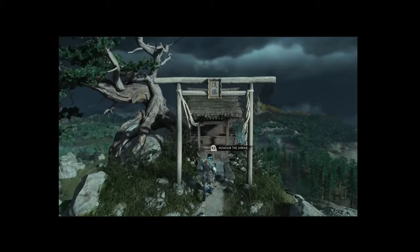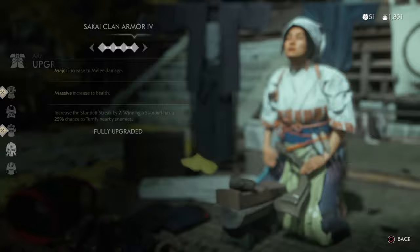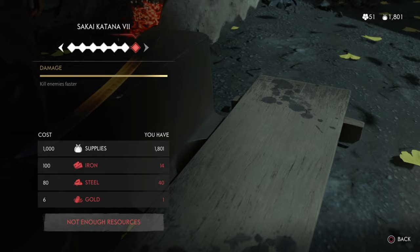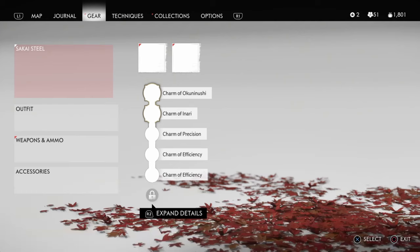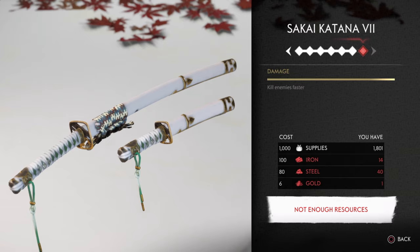This leads me to my third tip, and this is for all you achievement hunters out there. Once you collect your supplies and resources, try to save all your upgrades for your Sakai armor and your Sakai katana. Fully upgrading your katana unlocks the Perfect Storm trophy, and fully upgrading your Sakai clan armor is needed for the trophy All in the Wrist. As a side note, you don't get the Sakai clan armor until the second act, so what I did was focus on main missions throughout act one just to get to act two and get that armor.